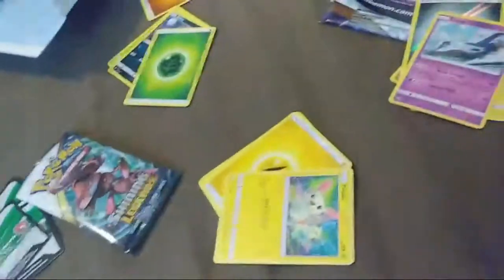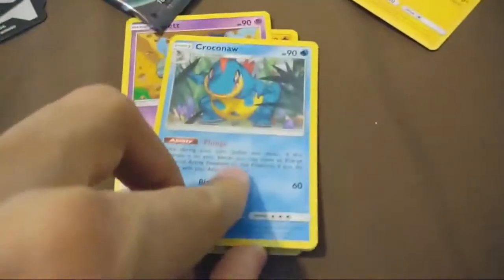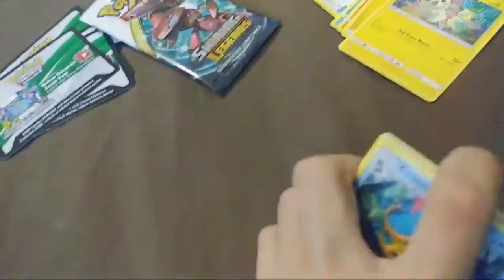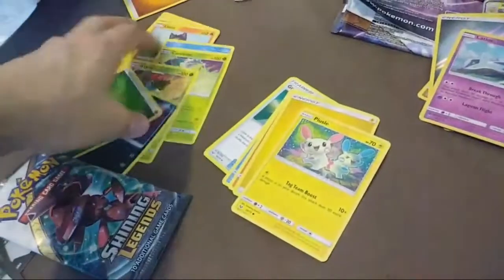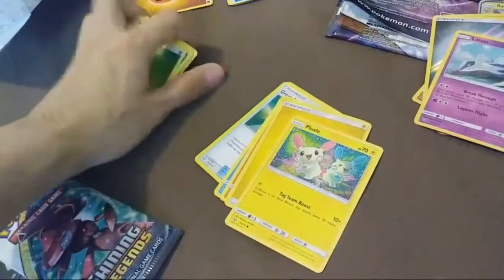I believe we have one more left — yeah, I think that's the last one. Let's go with it. We have Croconaut, Zorua, Golett, Larvesta, Scraggy, Feraligatr. I think that's it, those are all the cards we have to open. Yeah those are all we have, guys. Yes, I actually am a Pokemon collector.